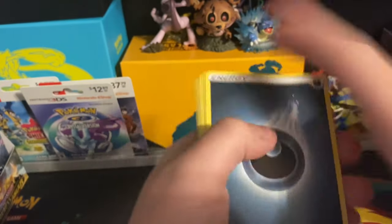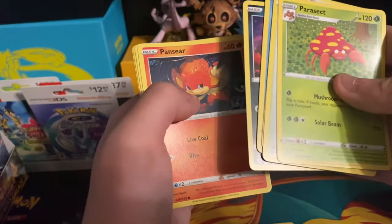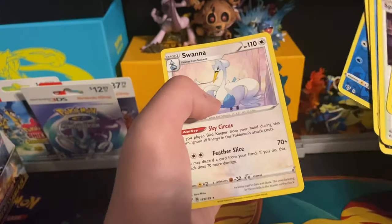Darkness Ablaze does overall seem like a pretty nice set. Parasect, Spikemouth, Cape of Toughness, Wishiwashi, Cufant, Dino, Pansear, Morpeko — reverse holo of Wishiwashi, and a Swanna.